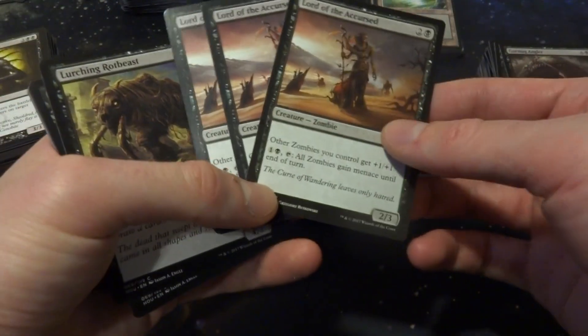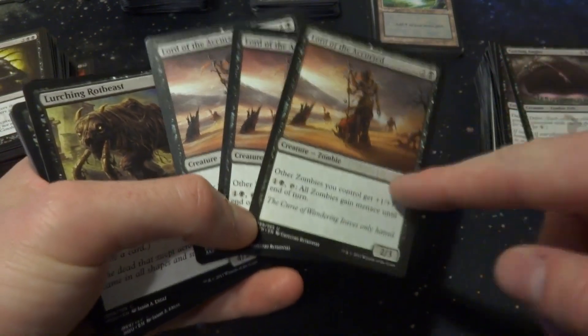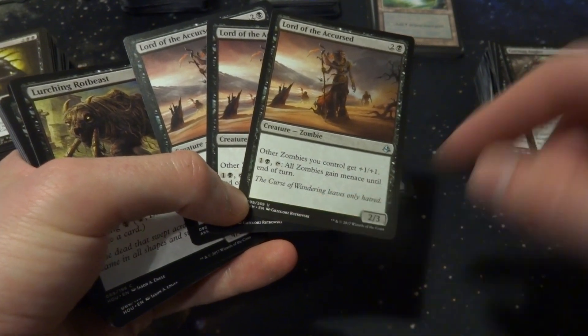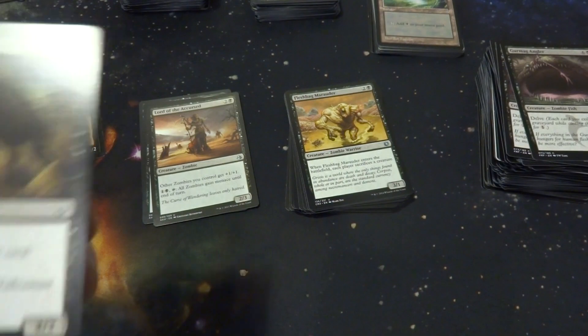Lord of the Accursed might be a for-sure inclusion. It's an uncommon — for 3 mana it's a 2/3, all other zombies you control get +1/+1, and all zombies gain Menace until end of turn. I'm going to put these 3 in the possible pile — I'll put at least 2 in my deck.